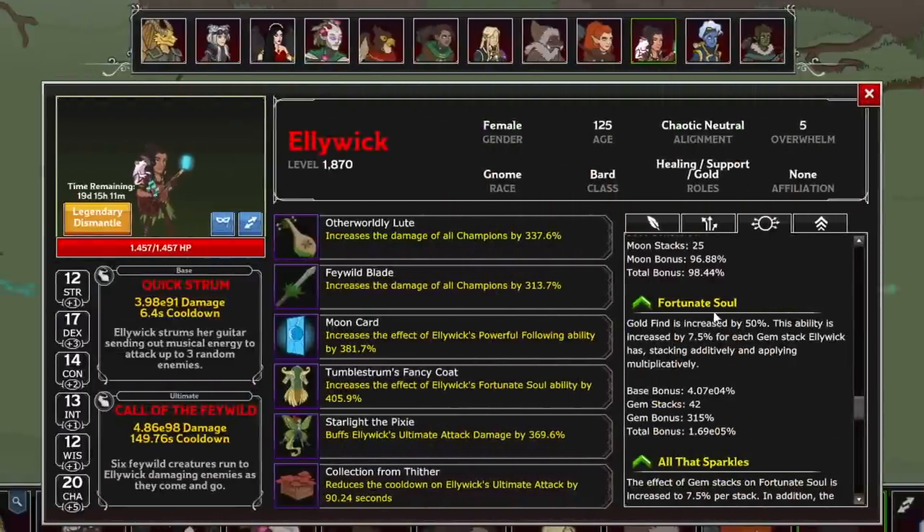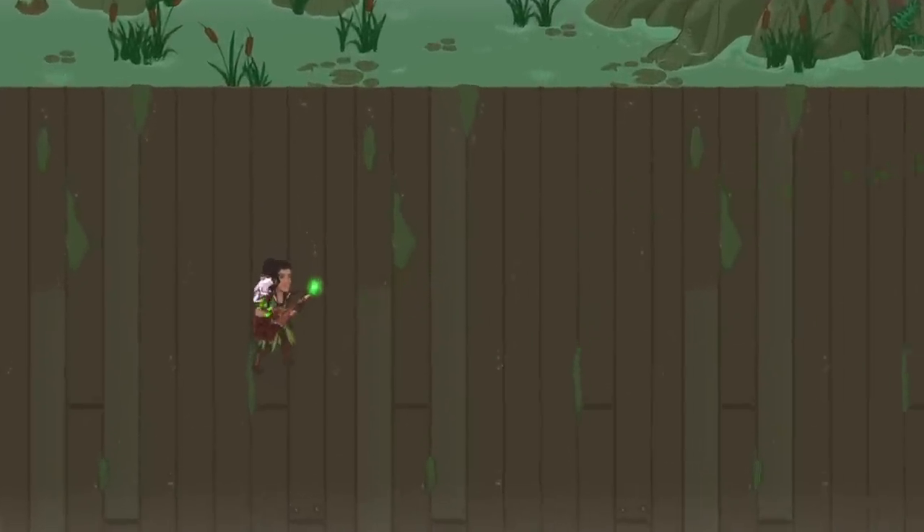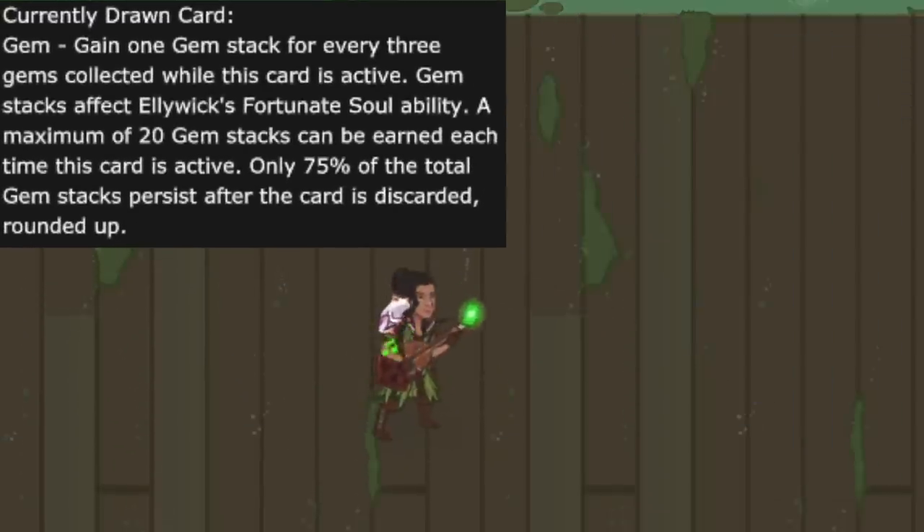For Gold Find, she gains Fortunate Soul, which flat increases the Gold Find of the party. The card tied to this is the Gem card, which has a 25% chance of being pulled. It gains a stack for every 3 gems collected while the card is up, capping at 20 stacks while drawn, and 75% of the total gem stacks persist after the card is no longer active. For each gem stack, Fortunate Soul is increased by 5%, stacking additively.